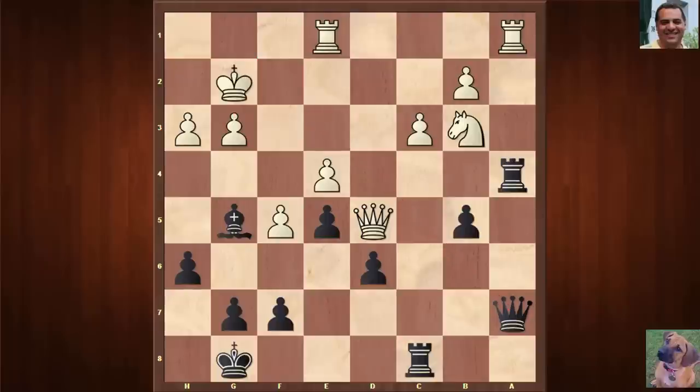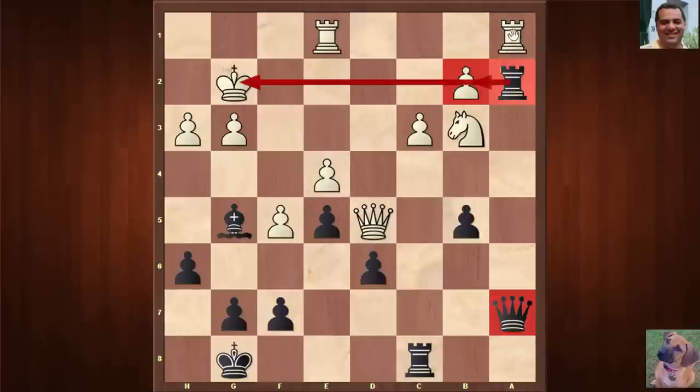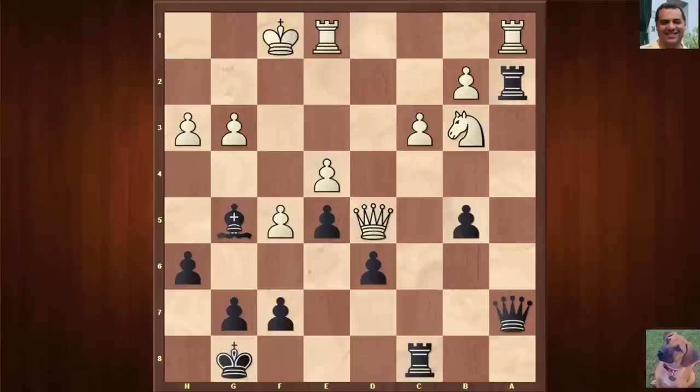Fischer reveals the problem with g3: the move Rook a2, threatening Rook takes b2 check — a very tricky position since the rook is pinned to the queen. White played King f1, but at move 26 black has a knockout blow. Can you see what black plays that caused white to resign? Pause the video and try to work it out — black to play on move 26.